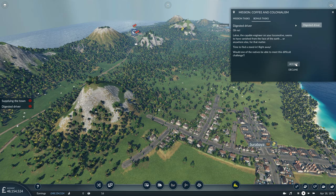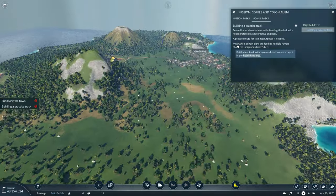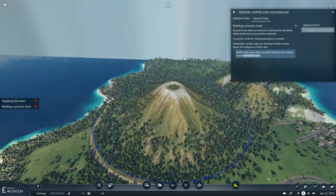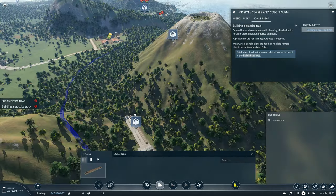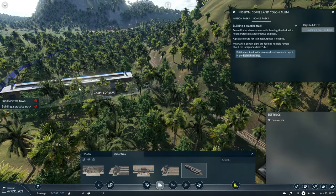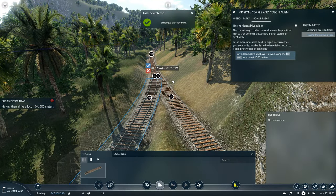So we build a practice track. Several locals show an interest in learning the decidedly noble profession of locomotive engineer. A practice route for training purposes is needed. So let's build a test track in the highlighted area around the base of this volcano - that's two small stations and a depot and a length of test track. We'll go small at 80 meters to save money and put them in opposing directions so the tracks connect up nicely. He also says we need a depot, so we'll place one down and connect the line from the depot into the test track line.